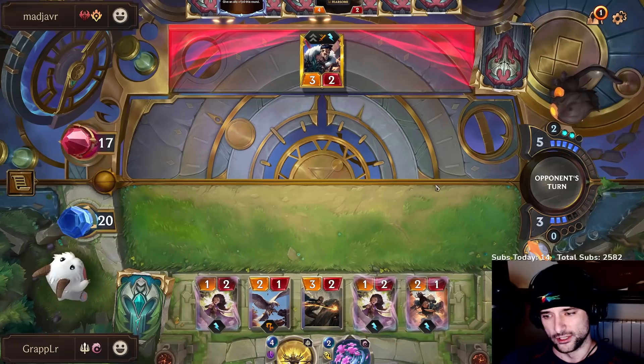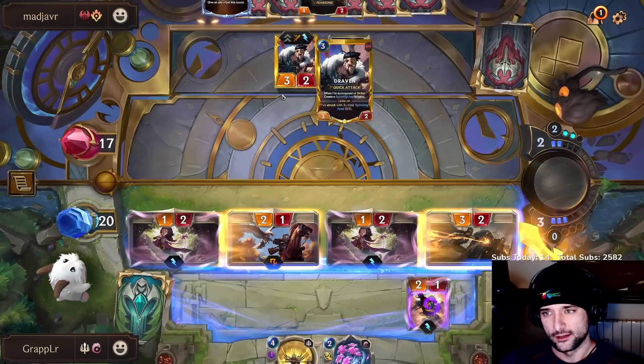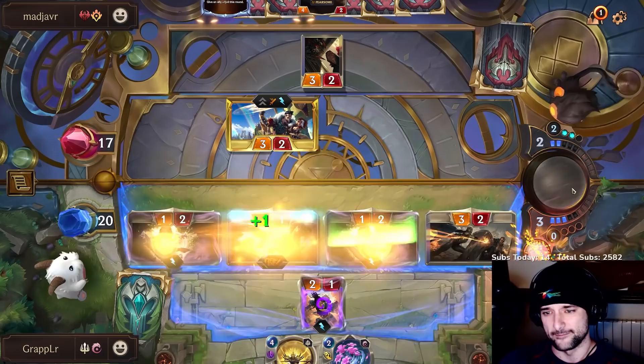Even if I couldn't stop it I still think I play it — our hand looks good. We can buff both of our non-elusives so he can't really properly block. He has Whirling Blades, which is the main concern, but it's not the end of the world because we're doing this and he doesn't have double removal. I don't think he has a Mystic Shot because I think he would have played it if he had it.